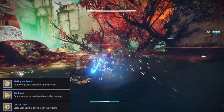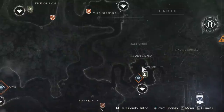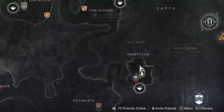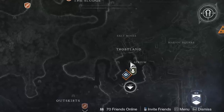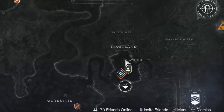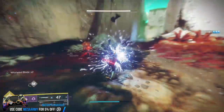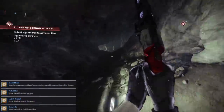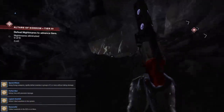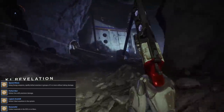Next up, we have clear Lost Sectors in the solar system — I believe it's five. The easiest way to do this one is go to the European Dead Zone, fly into the Trostland where the NPC Devrim Kay is. Right below the church is going to be a Lost Sector called the Atrium. When you go in there, it's a straight shot to the boss and it takes like two seconds to clear out — just do five of those and you've got this one done. Next up, we have Special Effects: using energy weapons, rapidly defeat enemies in groups of three or more without taking damage. Again, I would use the Castellum.